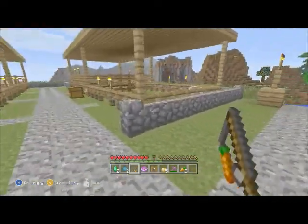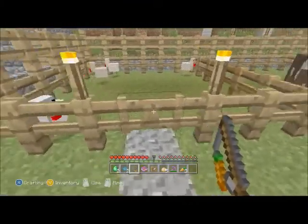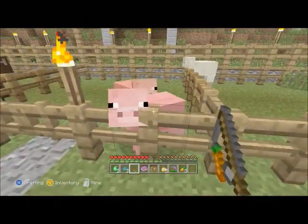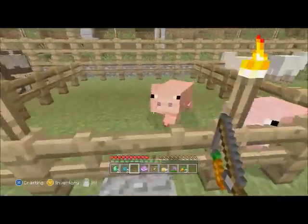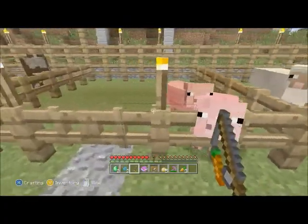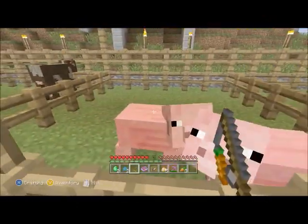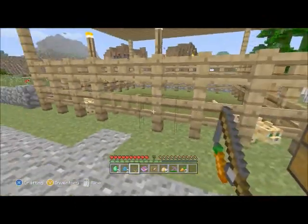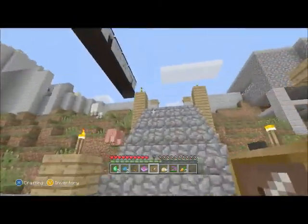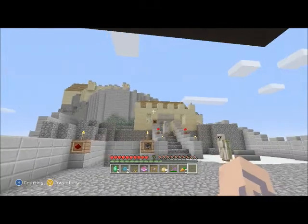The carrot on a stick is what you use to control a pig while riding it. They don't give you a saddle in this area, but if you've played before you know that with a saddle you can ride a pig. In the Xbox version you've never been able to tell the pig where to go — it just wanders aimlessly. Now you'll actually be able to direct the pig while riding on its back, which will be good if you're still missing the achievement 'When Pigs Fly.' That's pretty much everything they've added.